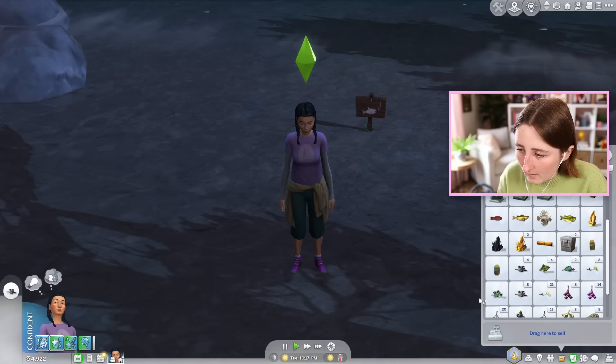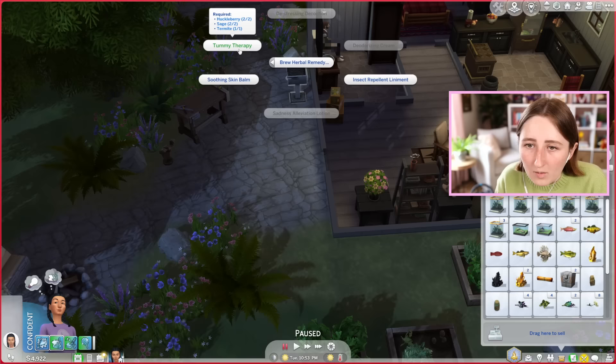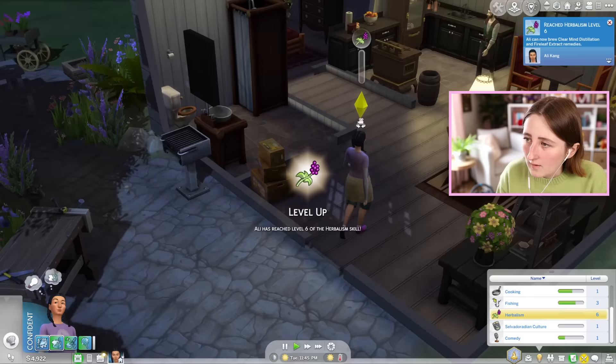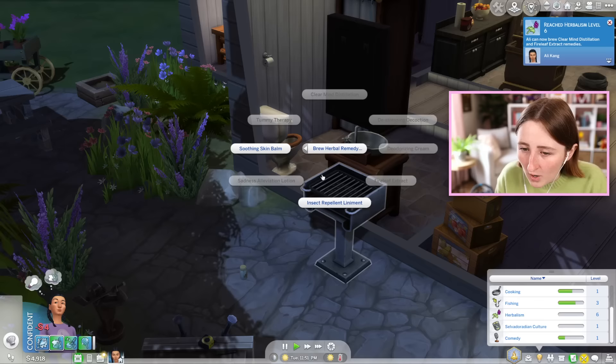I have to eat 10 plants for my aspiration — I'm not really sure if that's a terrible idea. Poison fire leaf, fire leaf, huckleberry, moral mushroom. We can make some tummy therapy. Now I can brew clear mine distillation and fire leaf extract remedies. I don't have any fire ants — to make all this stuff is actually kind of difficult. You need a lot of things that you have to find.